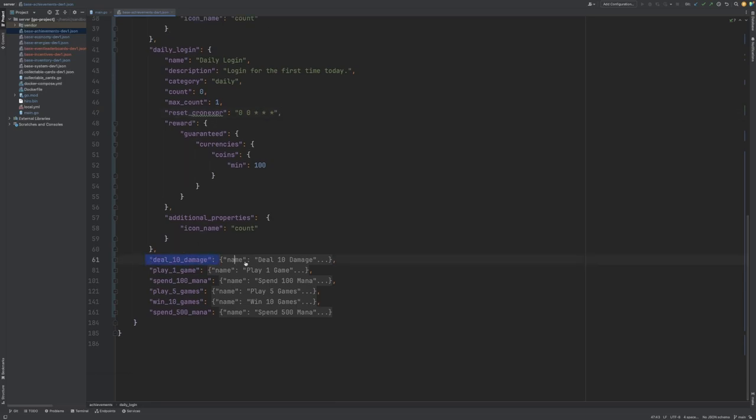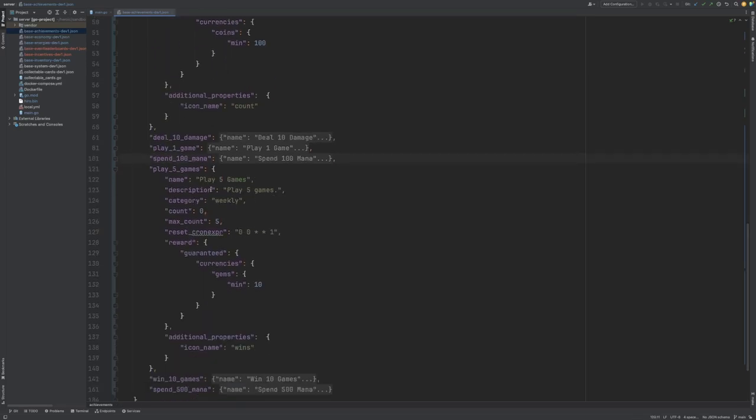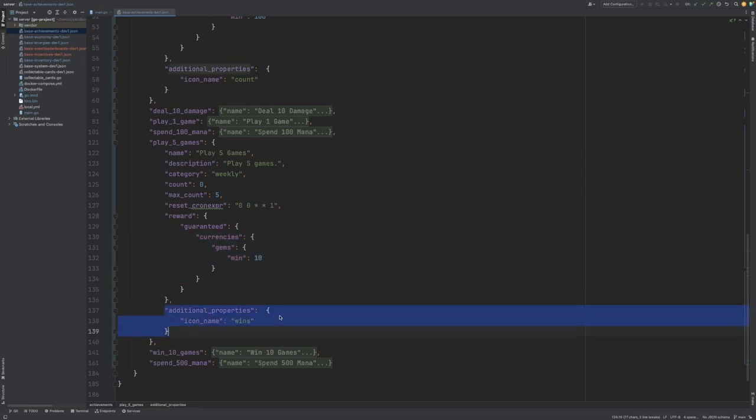We've defined a few more daily achievements here, such as dealing 10 damage, playing a single game, and spending 100 mana. After that we have a weekly achievement, play 5 games. Similar to the daily achievement, we've defined a reset cron expression here, and this is configured to reset at the start of each week. Here we're rewarding the player with 10 gems, and have also defined the icon name in the additional properties.